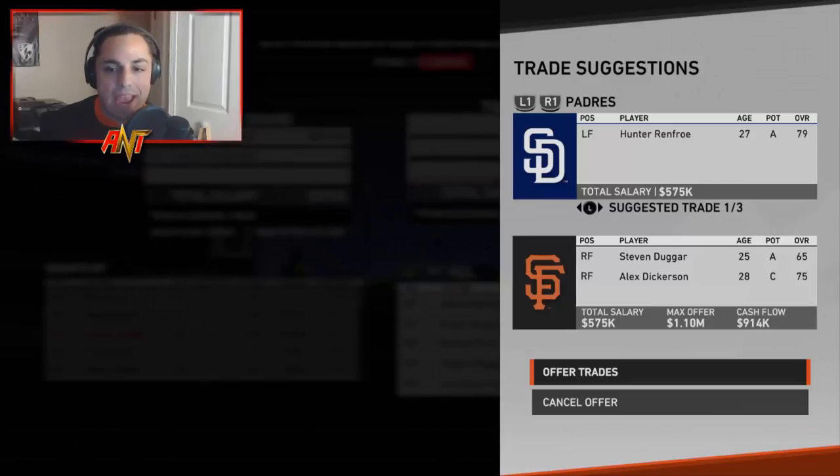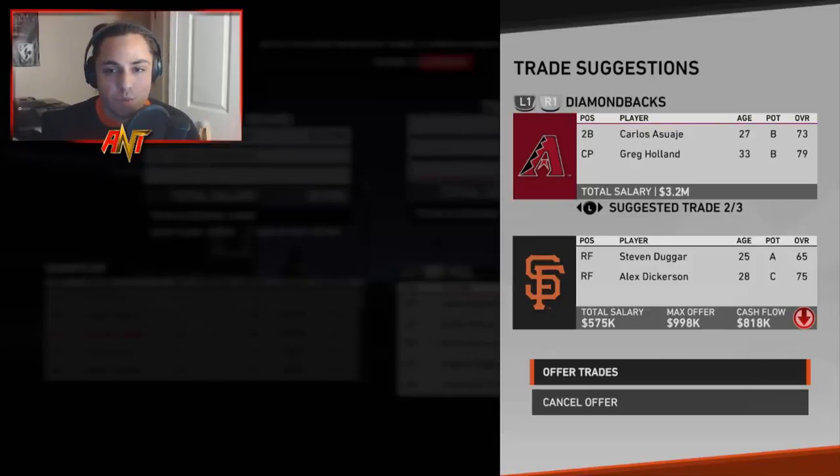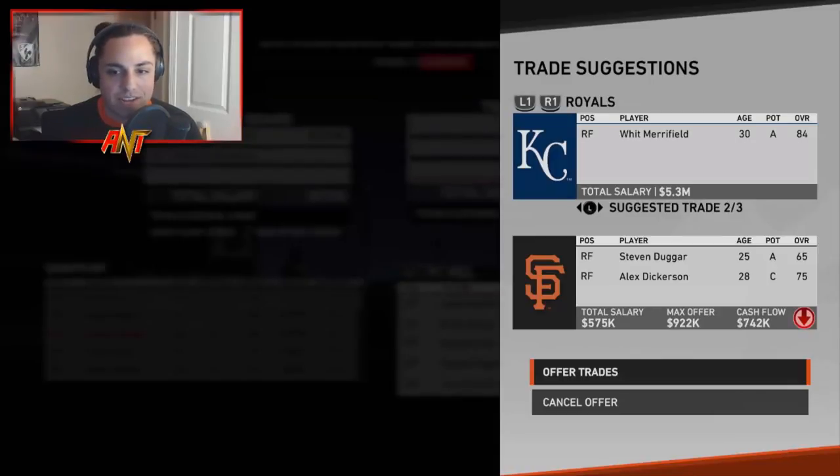I decided to package Steven Duggar and Alex Dickerson together. Hunter Renfroe is a very tempting option, along with some others — there's actually a lot of good trades in this one. But Whit Merrifield really caught my eye. We are taking on a little bit more in contract, but Merrifield gives us a leadoff hitter and a good second baseman or right fielder for the future. He's only 30, so he should hold his rating for the next couple seasons. I like this deal a lot.